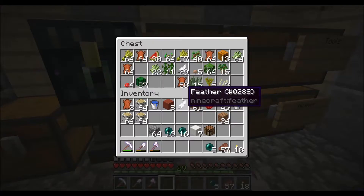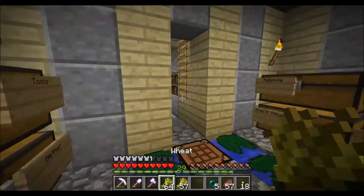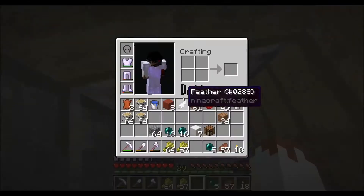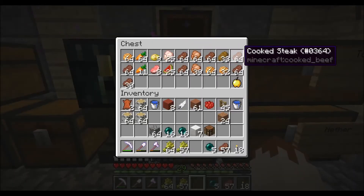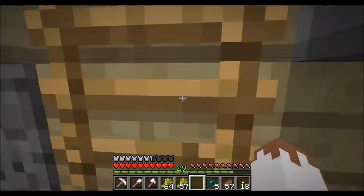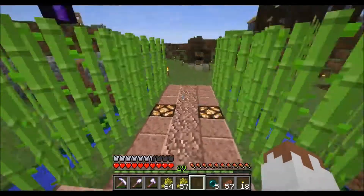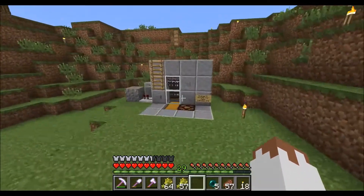Well, I just thought of something else that we could do. We're running a little low on wheat, so I need to go get some more. But I do want to breed the cows. Last episode, we caught a ton of cooked steak — look at all that, that is just an absolute ton. I remember last season I had somewhere between two double chests full of cooked steak.